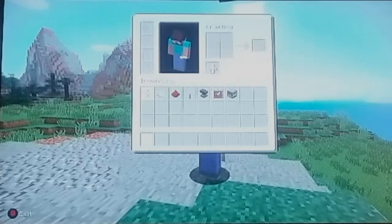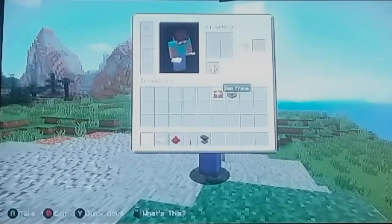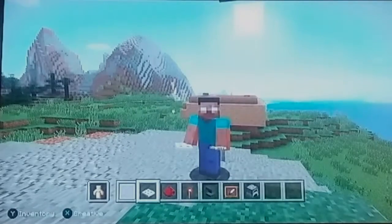What you're going to need is white stained glass, an iron trap door, redstone, redstone torch, an anvil, item frame, and a furnace.